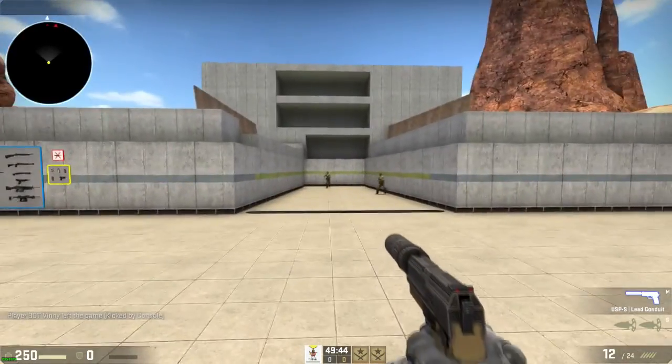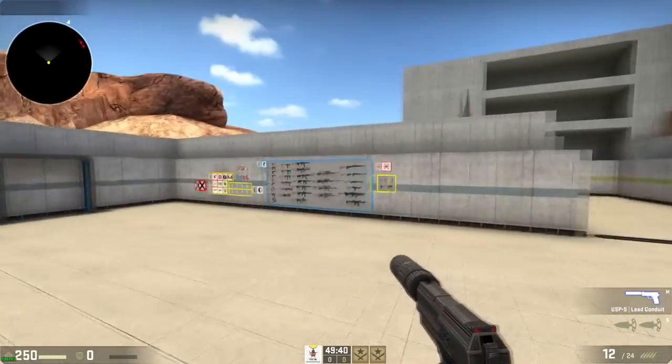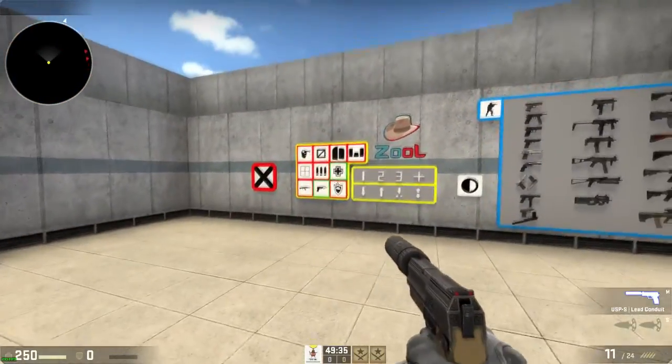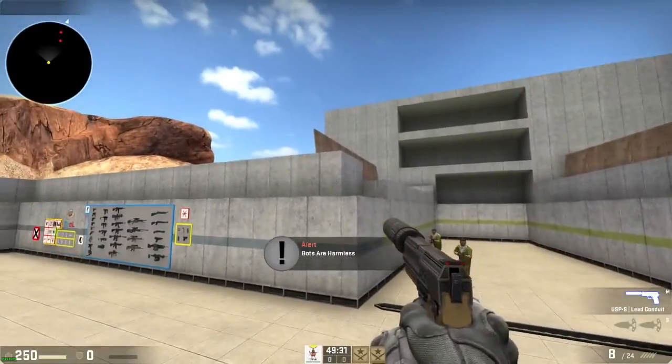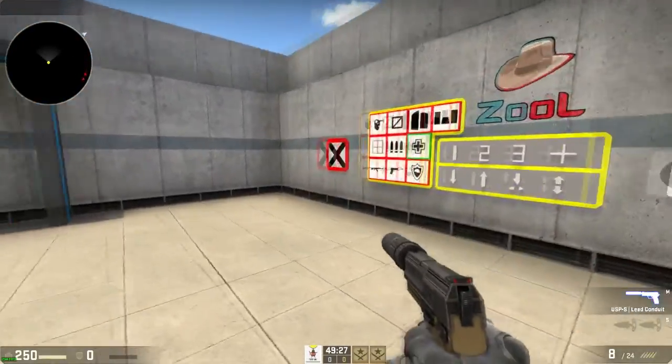Here's where the bots are going to be — they spawn in this pit, and there are also places up top. This area shows all your settings, which I'll go through quickly.